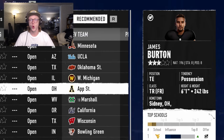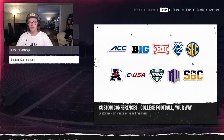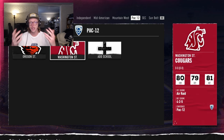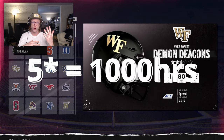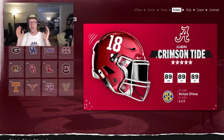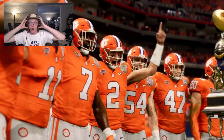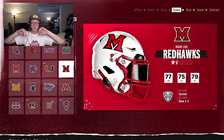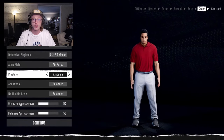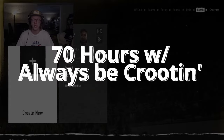Recruiting hours are your core currency to spend on recruiting actions and scouting each week. The amount of recruiting hours you have depends on your team prestige and what part of the season you're in. Teams with higher prestige will have more recruiting hours — this models the recruiting resources a program has, with higher-tier programs having significantly more resources. For example, in the preseason, a five-star program will have 1,000 recruiting hours compared to only 350 hours for a one-star program. This will make a huge difference in a worst-to-first dynasty. In addition to the maximum recruiting hours per week, each prospect has a maximum of 50 hours you can spend on them in a given week, which can be increased to 70 with the Always Be Recruiting ability.